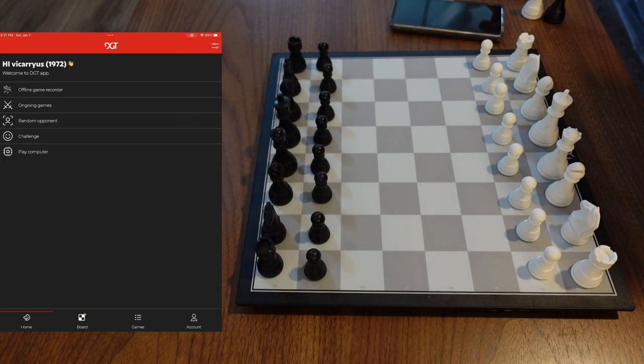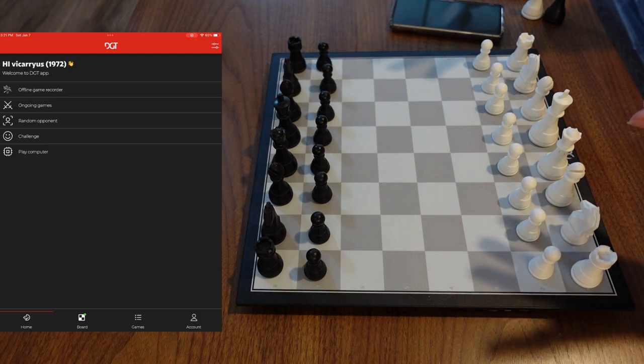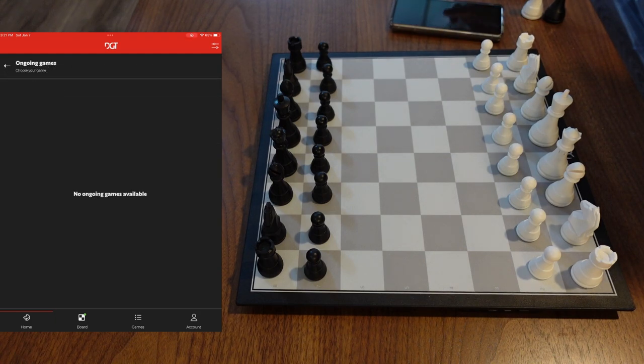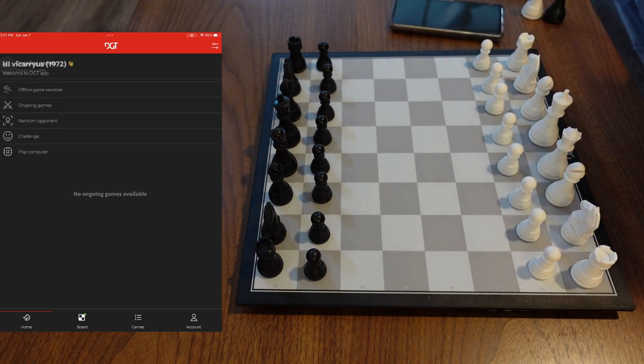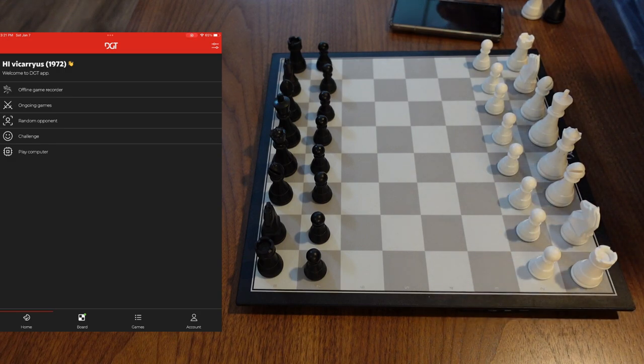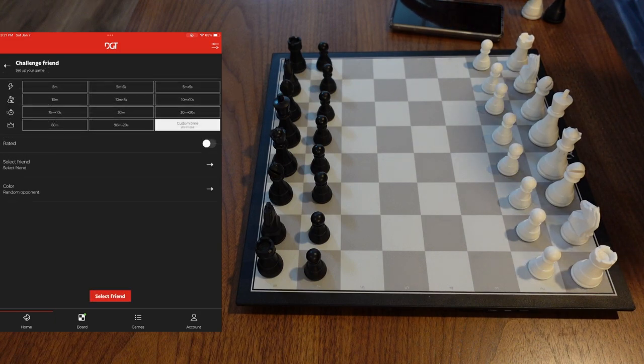This is the screen you're going to see when you open the app. Up top you see my rating — that's my classical rating, so they're using your classical rating here. You can do offline game recording if you want to play an over-the-board game with a friend. There are ongoing games, random opponent, and challenge options where you can obviously challenge somebody online.